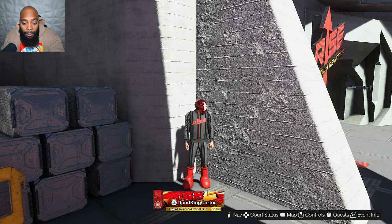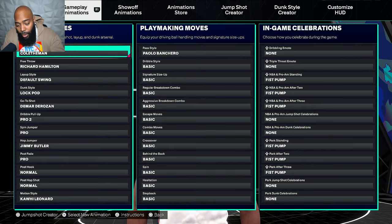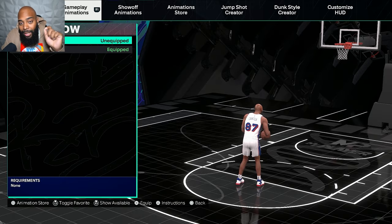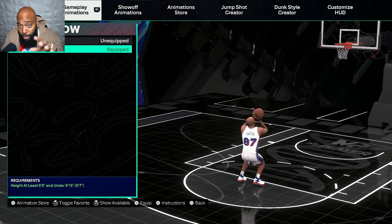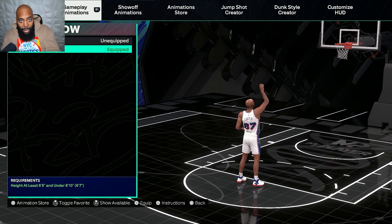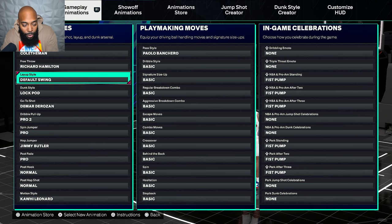Today I'm showing you my build and animations. I'm using Colder Man's jump shot with a little tweak — check my jump shot video for that. I use the Richard Hamilton free throw mainly because I like the routine: the two dribbles and then the dribble out to the outside. A lot of people like the one-handed scoop layup-style free throw, but I like it for that routine.